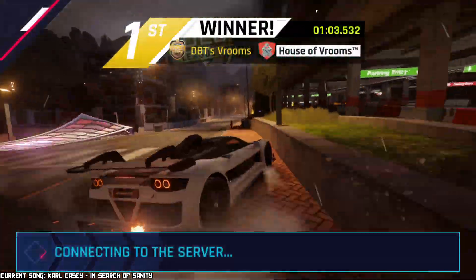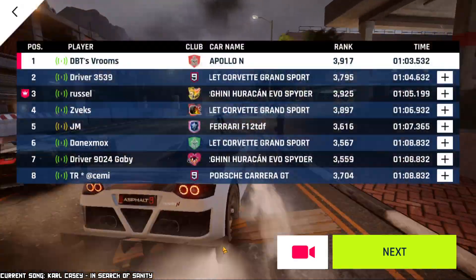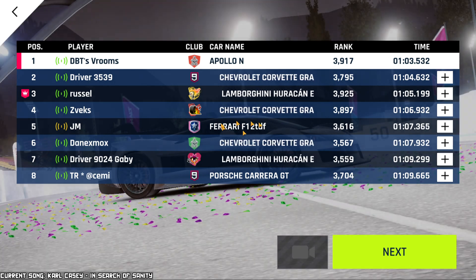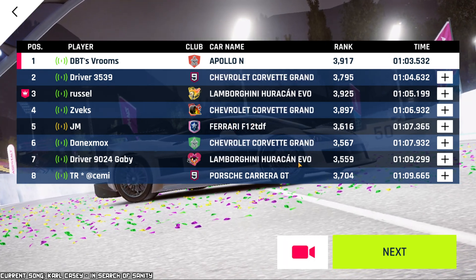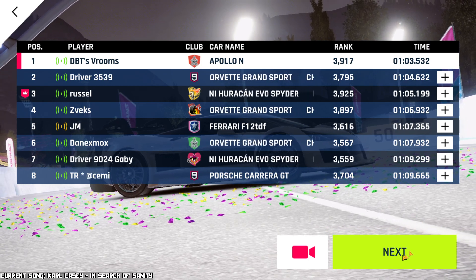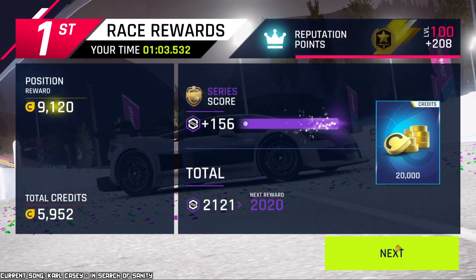So far looking good — 88% into the race, I'm in first place, and there comes a straight. I don't have a lot of Nitro but it should be okay. Beautiful! Another first place for the Apollo N. Just to double check, we were racing against a Grand Sport, a Huracan, Grand Sport, F12 TDF — you don't see this very often — Grand Sport, Huracan, and a Porsche Carrera. The F12 TDF and the Carrera were the cars that were sort of unexpected.